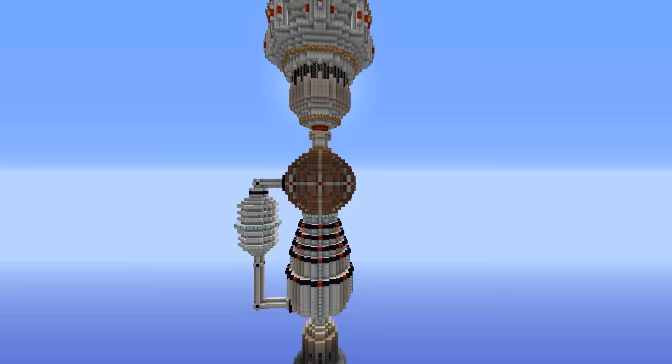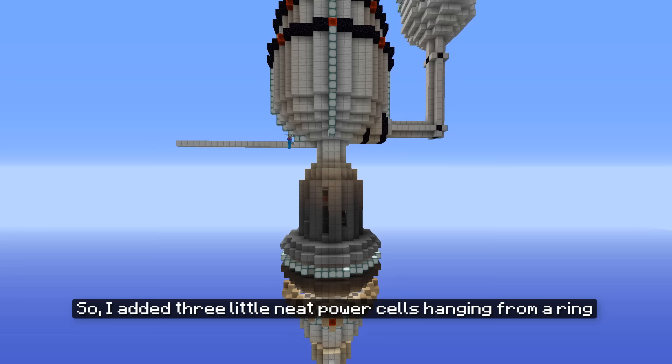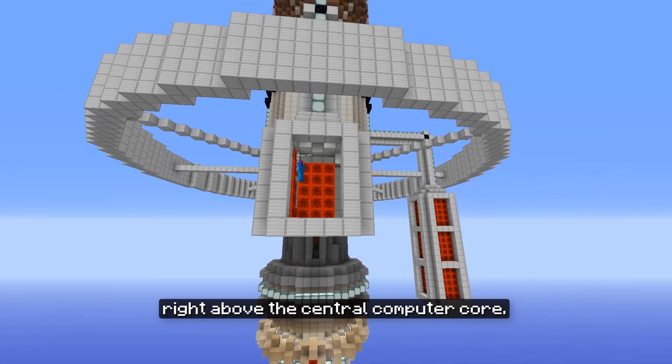What was now missing was a place where the Death Star could actually store all the energy produced by the generator. So I added three little neat power cells hanging from a ring right above the central computer core.